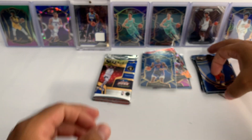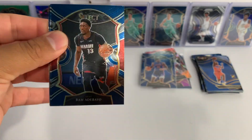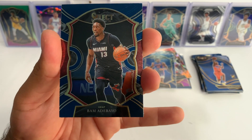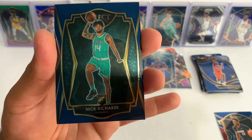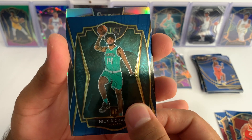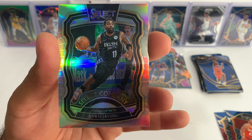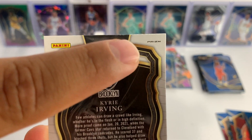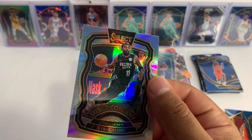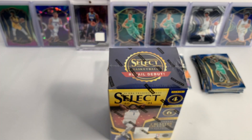Down to our last pack — let's see if we can pull some magic. We got Bam Adebayo, Onyeka Okongwu rookie concourse, Nick Richards, this is premiere level, and we're gonna have a silver prism. Who's this gonna be? We got Kyrie Irving — this is Select Company, but it is a prism card. So nothing too crazy out of that first blaster. We got a second one, let's see if we can get something spicy.